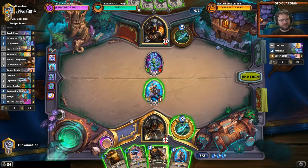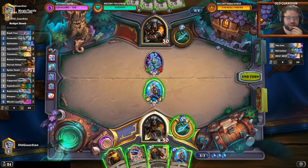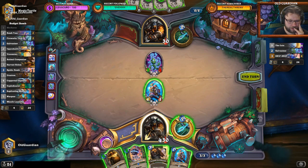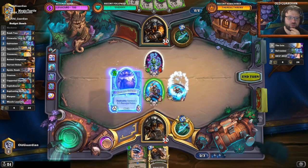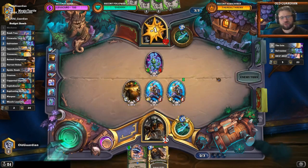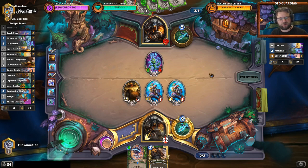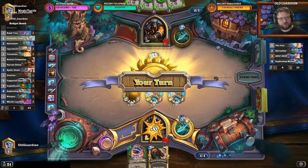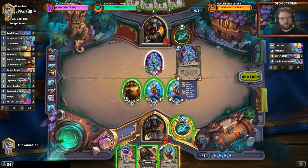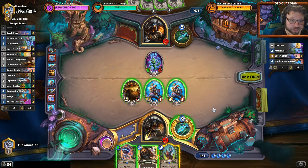How do I even deal with this? I mean, I can magnetize the Spider Bomb here, then I can kill the Snip-Snap. But then he will still have the two Micro Bots, so he can still keep magnetizing. I could try to build more mechs with Deathrattles on the board so that he can't drive me off the board — then Spider Bomb at a strategic moment, like if he over-magnetizes on that minion. Now it's going to give him five Micro Bots though, and that's a lot of Micro Bots.